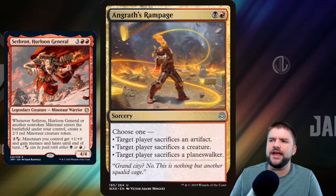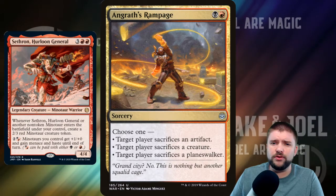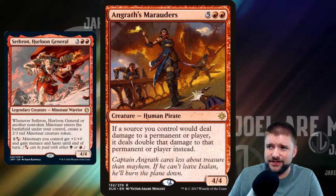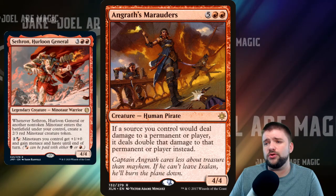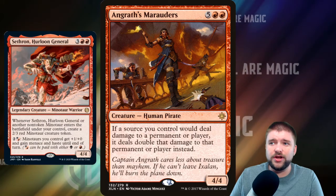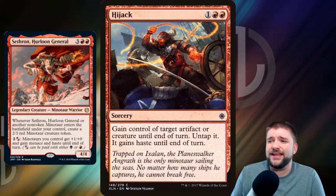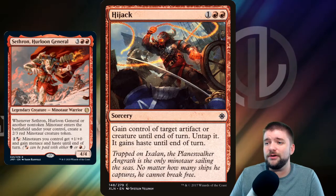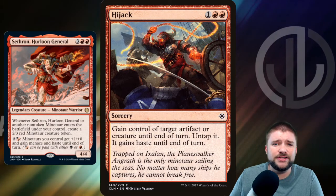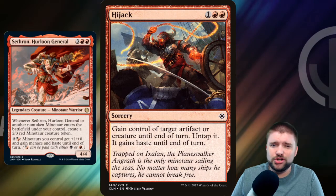Let's lean into the flavor and play Angrath's Rampage — 2 mana for a choice: target player sacrifices an artifact, a creature, or a Planeswalker. It's flavorful removal, we love it, we're playing it. Angrath's Marauders are some of his pirates — 7 mana for a 4/4. If a source you control would deal damage to a permanent or player, it deals double that damage instead. Our menacing, hasty Minotaurs are definitely wanting to double damage. And then Hijack — pay 3, gain control of target artifact or creature until end of turn, untap it, it gains Haste. If they've played some crazy bomb across the battlefield, let's just steal it, attack with it and all our Minotaurs, and try to use it against them.